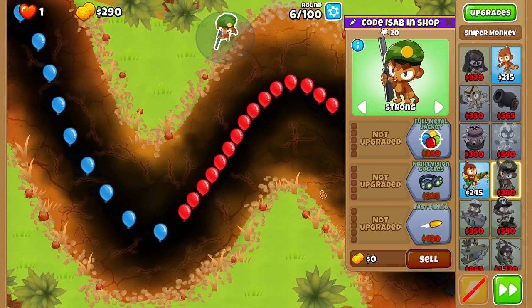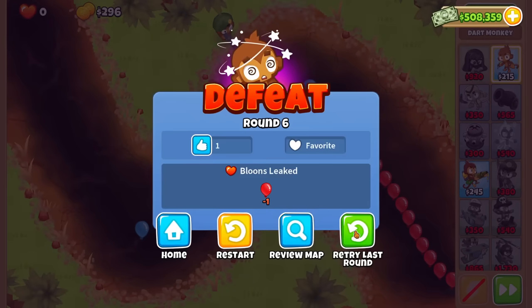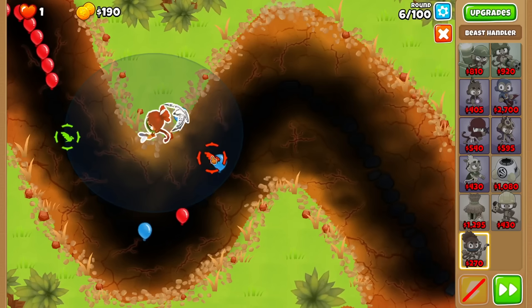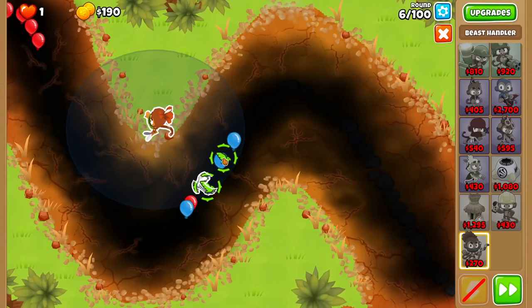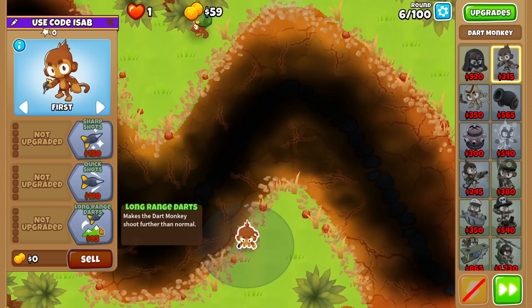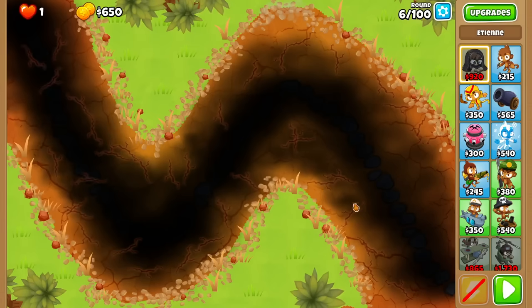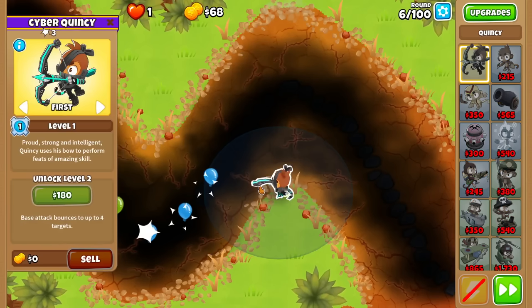Now, how do I beat round 6 on this map? I would do a Sniper Start, but here's the problem — you can't support the Sniper with anything, and I don't think I can start with a 0-0-1 Beast either, because it's simply not strong enough. Unless we somehow change the reticle so that the bird doesn't fly as far. I want to maximize damage. But it's still way too bad. The giant gap destroys everything, every possible round 6 strategy. It seems like only Quincy has enough range, but he's only able to see one part of the track, so I doubt this works.